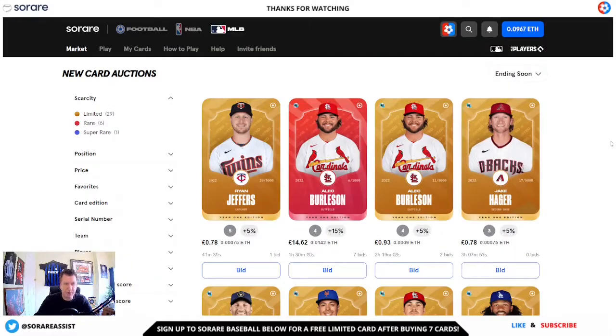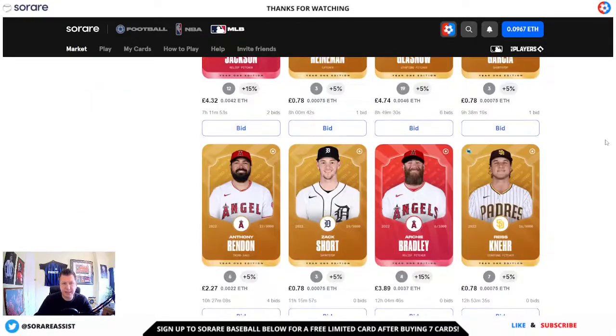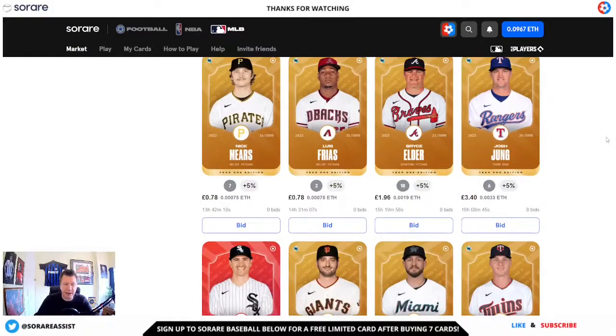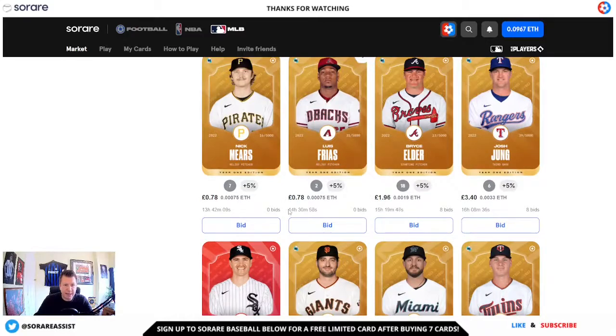This will bring up all the cards that are currently on auction by Surae. You can then decide to bid on one of these players if you wish to do so. This works a bit like an eBay auction — if you're the highest bidder when the time runs out, then you are going to be the proud earner of that NFT. So if we look here, we can see there's 14 hours, 30 minutes and 56 seconds left on this card for Louis Frias of the Diamondbacks. If you did want to bid on the player, all you need to do is click on bid.